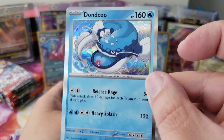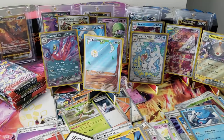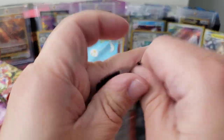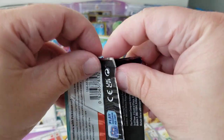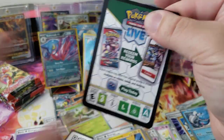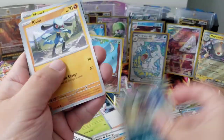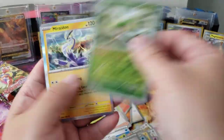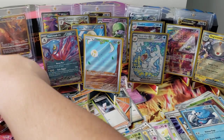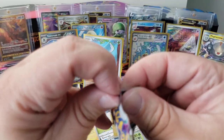Magnemite, Dondozo — he has a really cool one too, I really want that Illustration Rare. We should get maybe another hit. 23 minutes — I need a new phone, this one cuts off at 30 minutes which is super annoying. Crocalor, Vitality Band — we gotta go fast, a few packs left!